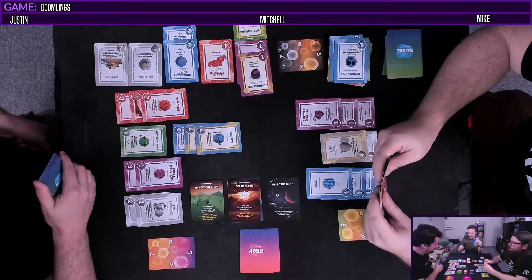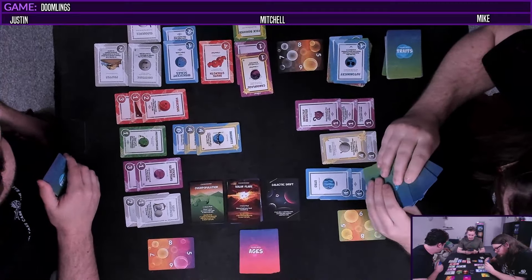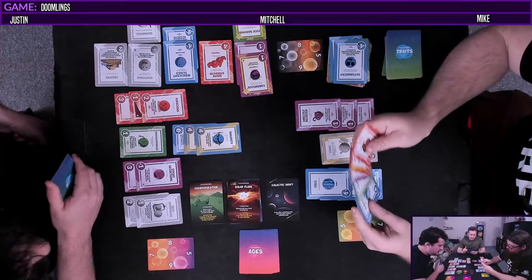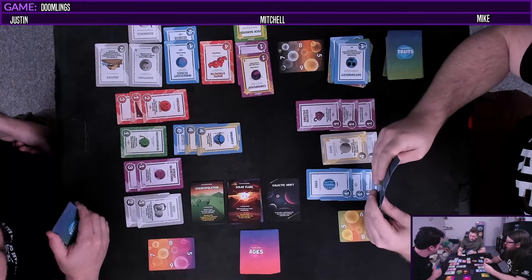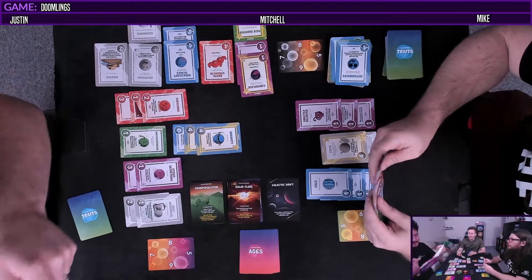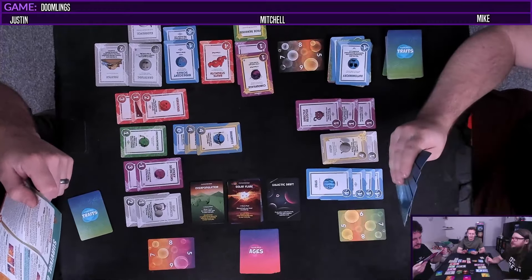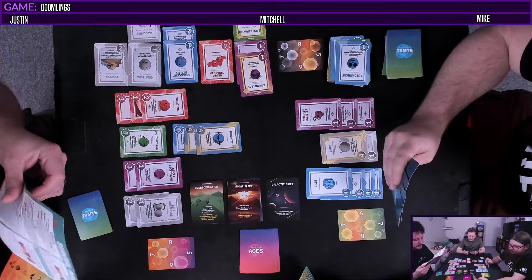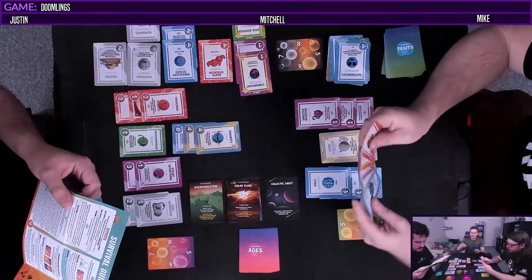I'm going to play a colorless one - Eloquence. At world's end, play another trait, ignore its action. You may play another colorless if you'd like. Can I play a dominant which is my third and discard it? You can only play two. That makes sense. Then I will not, I will just stabilize up to six.